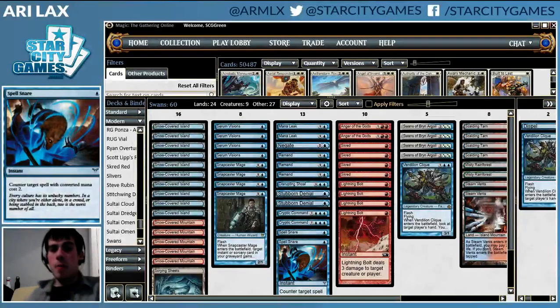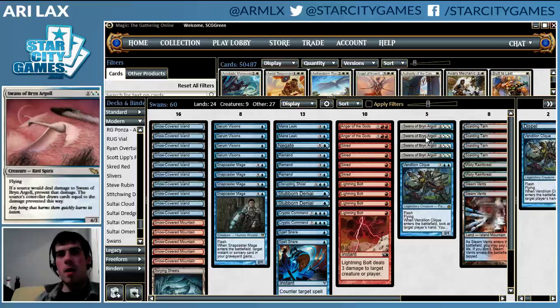Hello and welcome everyone. I'm Ari Lax, and this week I'm going to be recording with a bit of an interesting deck. This was featured in a Ross Merriam deck digest a week or two ago, and it is a Swans of Brín Argyle deck by Kevin Lonergan. He finished second at an Invitational Qualifier with this deck.